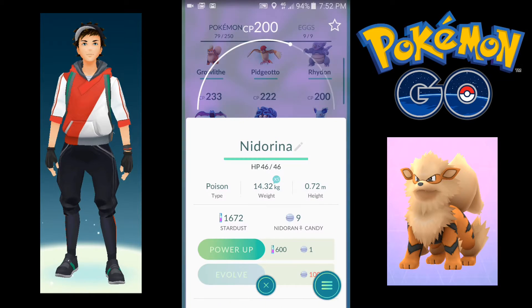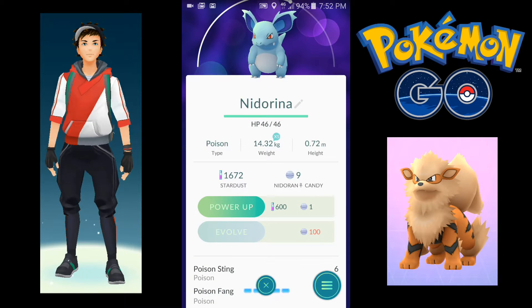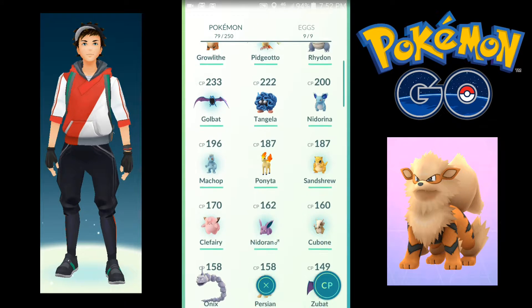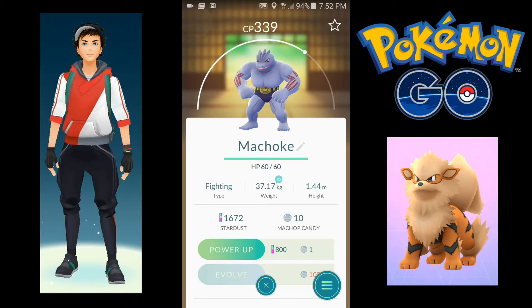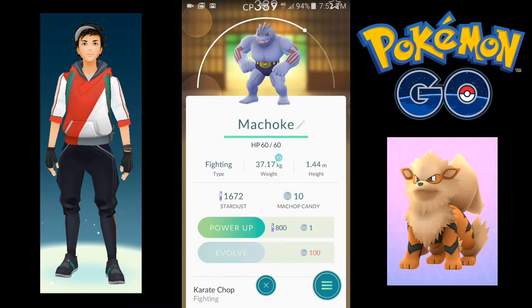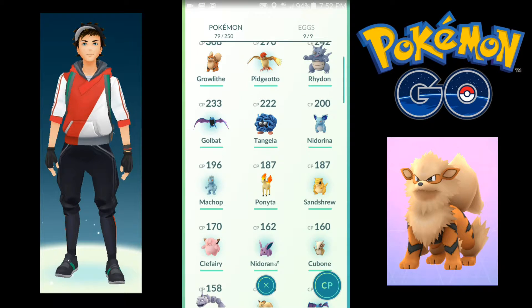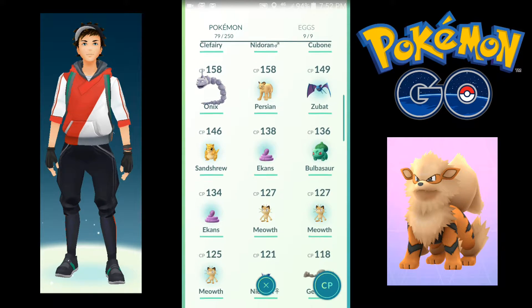How about this Nidorina? Evolve — a hundred candy. Damn. What about this Machoke? He can evolve — a hundred Machop candy. Well, those Machops spawn pretty often near my work, so maybe that's doable.